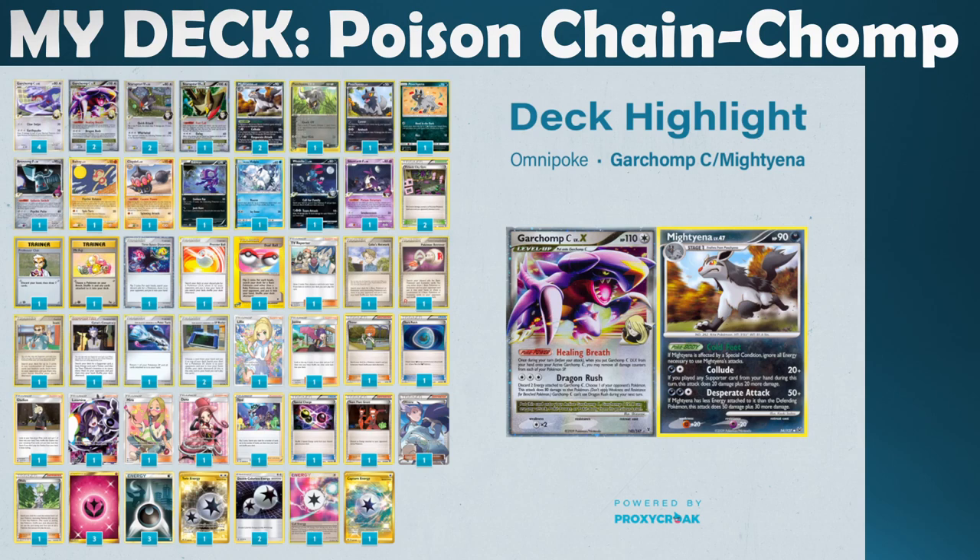You can see a 4-2 line of Garchomp C in the draft, because one stipulation is that you weren't limited to the number of copies of a card with the same name in your deck. So unlike the old SP rules where a 2-2 line was the thickest you could get, I was able to play a 4-2 line, which was absolutely insane. That was really the crux of the deck — I was trying to use Dragon Rush as much as possible.